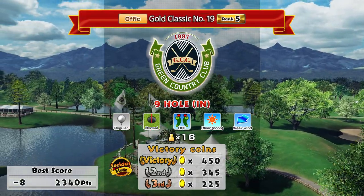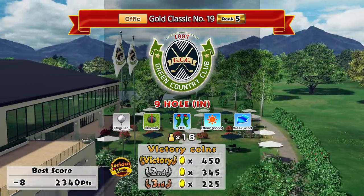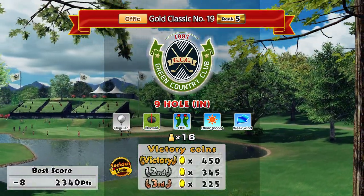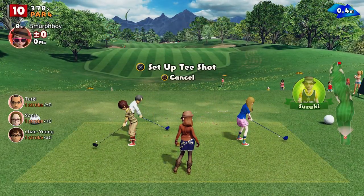Welcome back everybody. This is Everybody's Golf on PlayStation 4. Going to play Green Country Club, regular normal, 9 hole in, going to play it as a tournament — not least because you get some coins for it. So my best score on this setup is 8 under, with the wheat wind and custom clubs. Let's see if we can beat that.